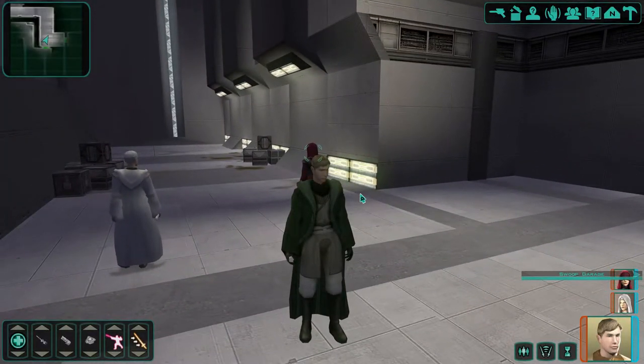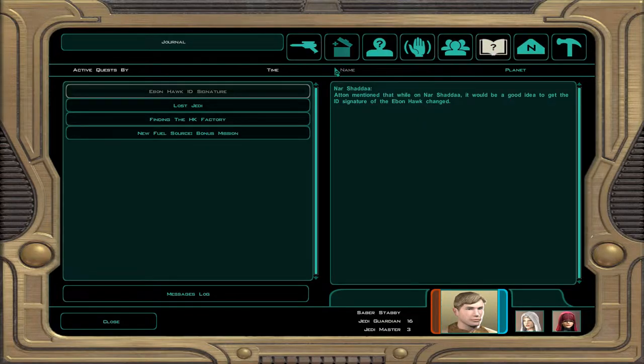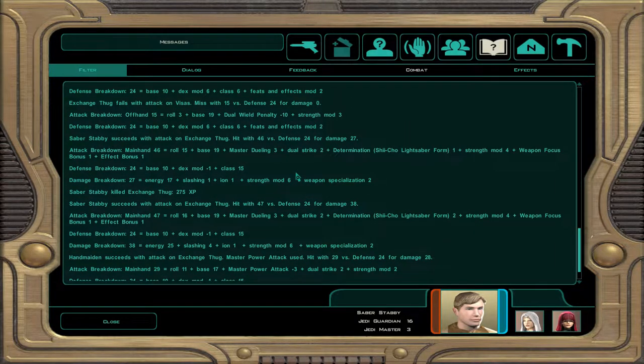After messing around in the menus, I did actually find a combat log, but it's hidden in the journal menu. First, you have to open the journal menu with the J button, then select the messages log box, and finally select the combat filter. Why isn't there a little box on the screen for this? I'll just spam flurry.